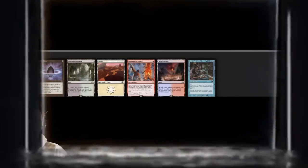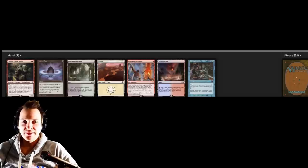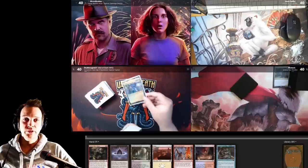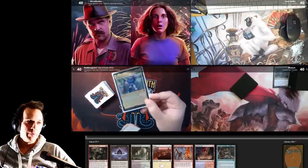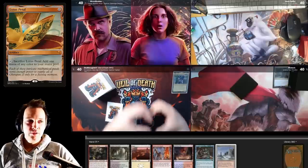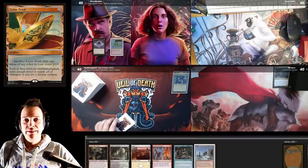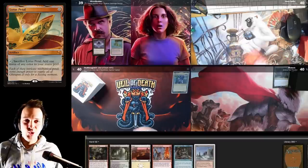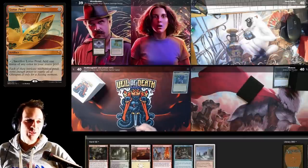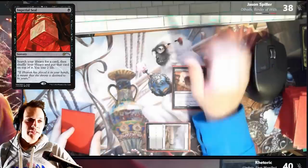Turn one Rustic Study — we're 100% keeping this hand. Land, Lotus Petal, pass turn. Turn two Rustic Study — that's always going to turn into something good. We're also the starting player, so I'm super happy about that. Starting off, I'm going to play a Lotus Petal, play a Scalding Tarn, sacrifice the Scalding Tarn to find a Volcanic Island and pass the turn. I'm super tempted to cast turn one Grenzo but don't — Rustic Study turn two is much better.